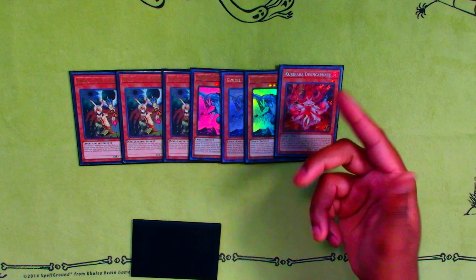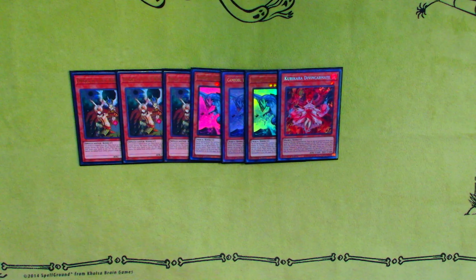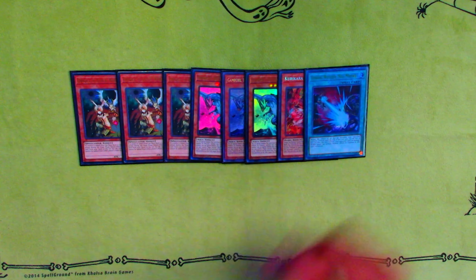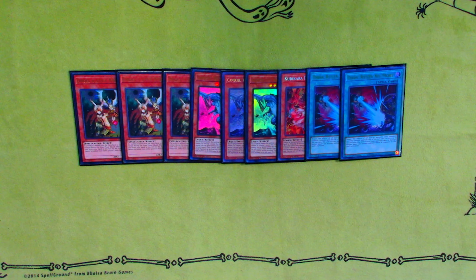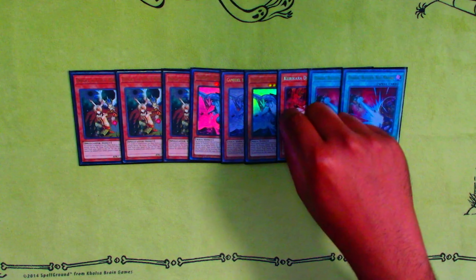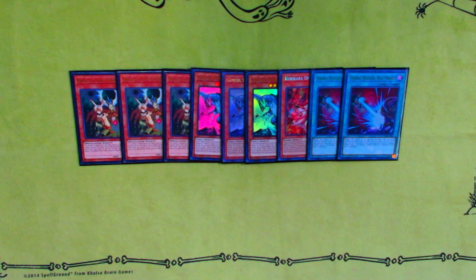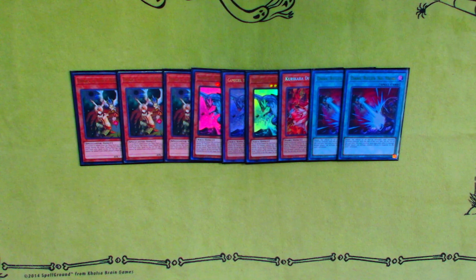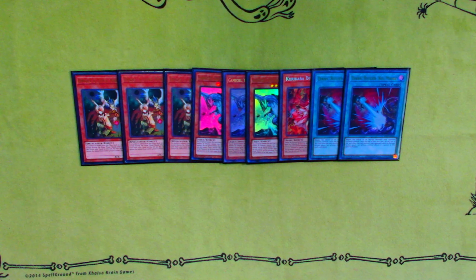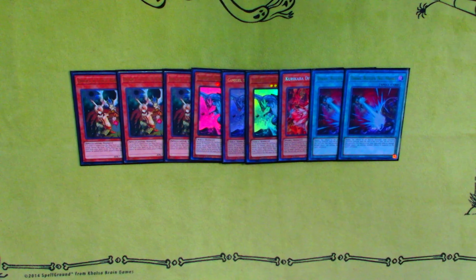I'm playing one Kaiju Cara in the main deck. I don't think it's that strong in most matchups outside of Cashtier, but it came in clutch against the Branded player. He won the die roll and made Mirrorjade plus the newer fusion dragon — the one with the trap card explosion effect. I tribute over his monsters and pushed for game, which was extremely funny.